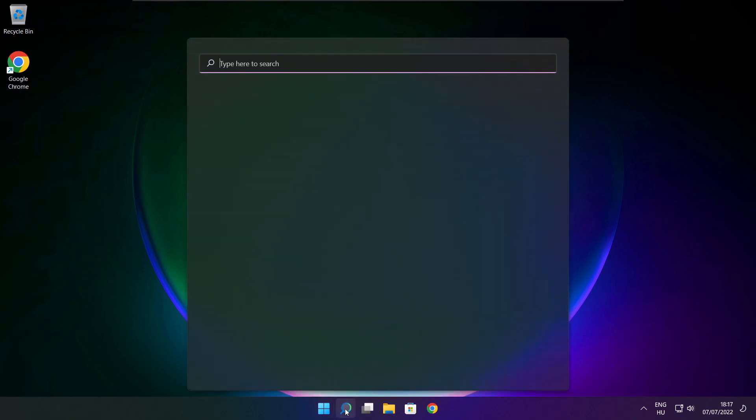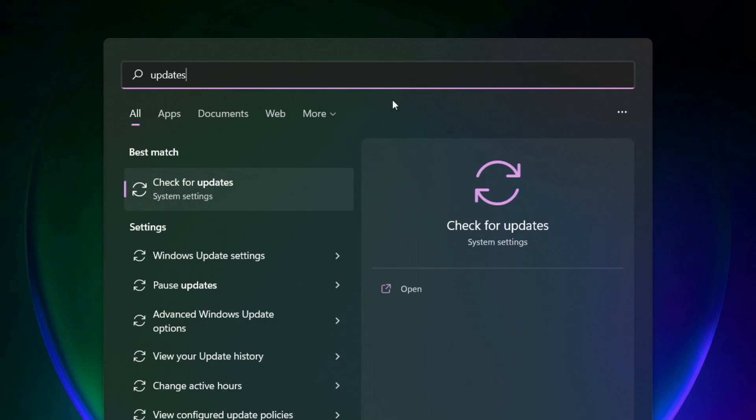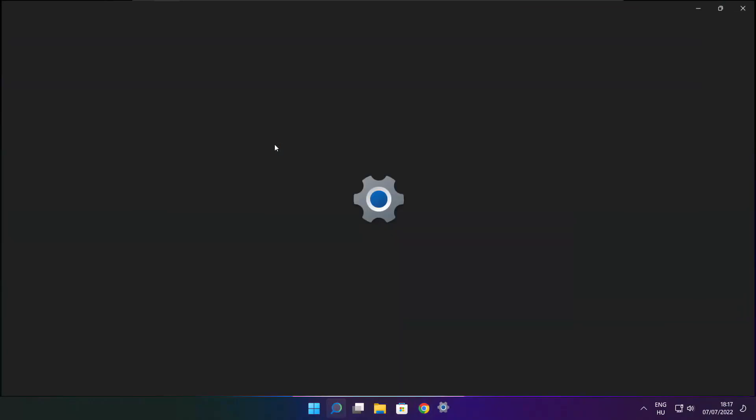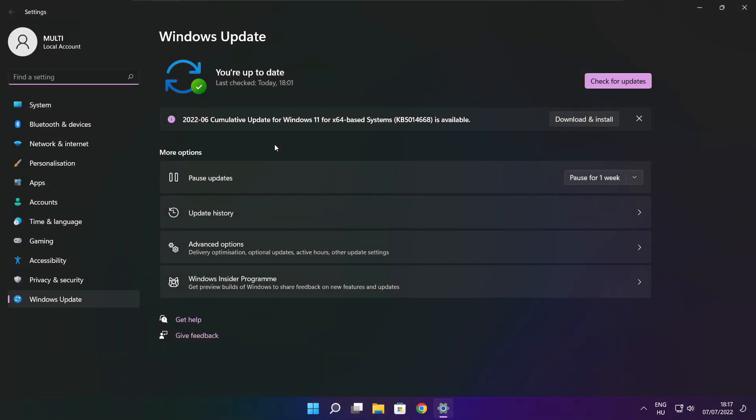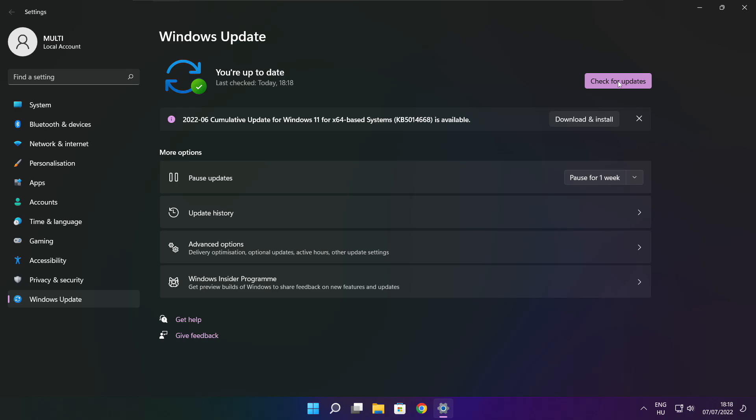Click the search bar and type update. Click check for updates. Wait for completion and click close.